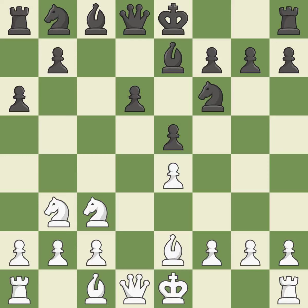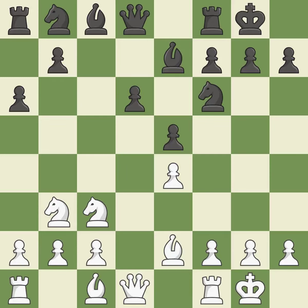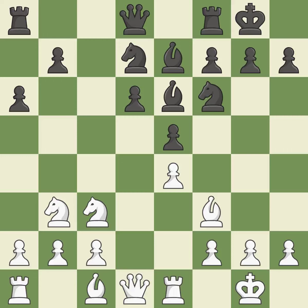Be7 develops the bishop and prepares to castle. Castling gets the king out of the center and activates the rook. A bishop moves out of its beginning square and into the action. A knight moves out of its beginning square and into the action. This activates a rook by developing it off of its starting square. It is the last book move.